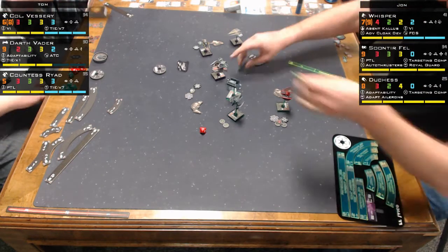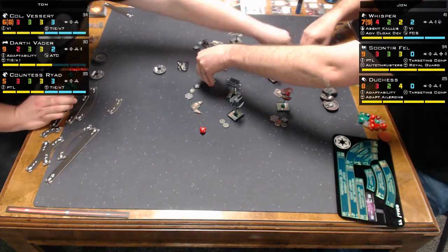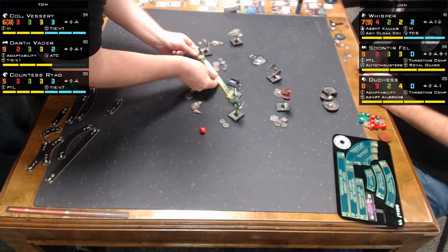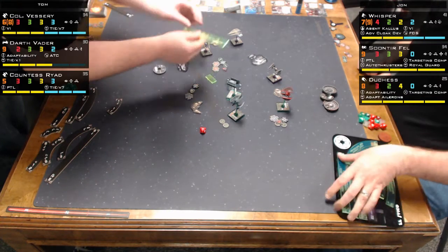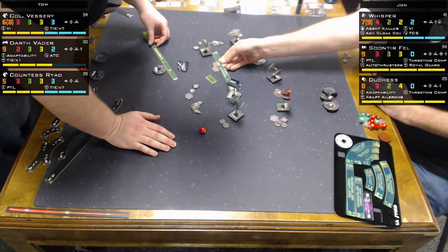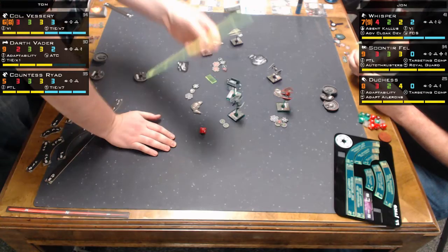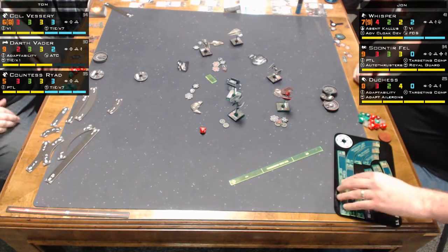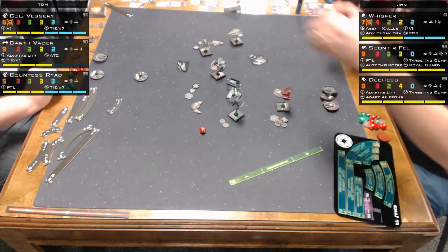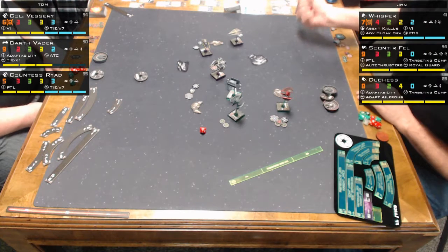Darth Vader, you should learn how to fly. Well, he did have that problem in the trench. Anakin, what happened? You were so good and then you fail so badly. Soontir is over here and they're measuring for range — that's Whisper taking a shot on Vader.